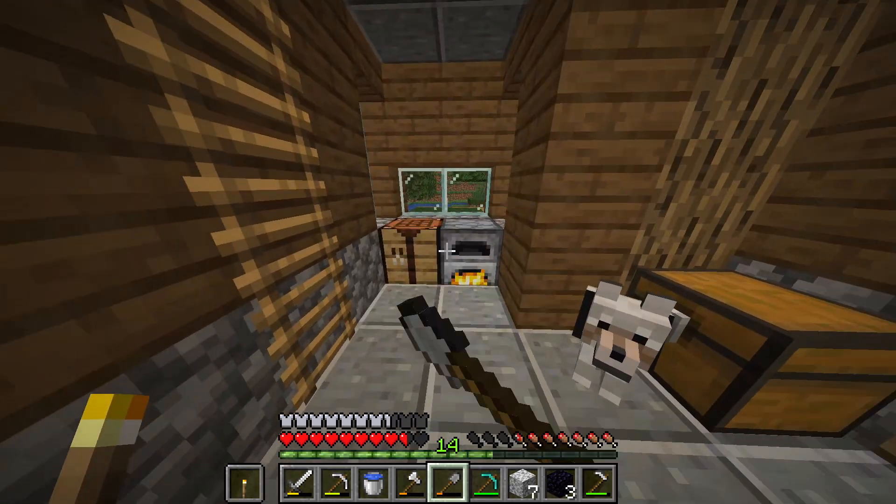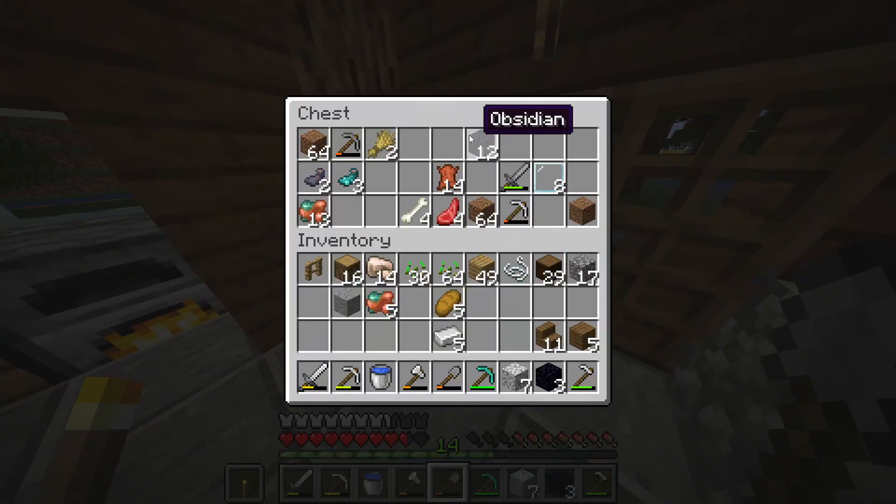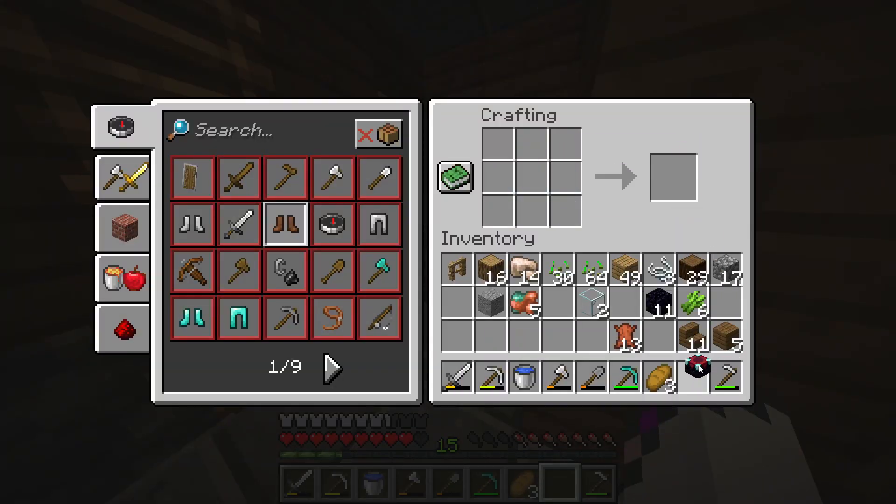Alrighty, so I got back to the house. I started smelting some glass up for the enchantment table. I put my obsidian in here and yeah, now we wait. Okay, so as you can see I got the materials needed and now we just have to craft it.